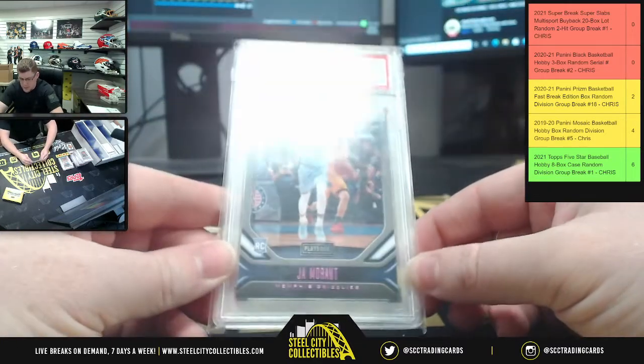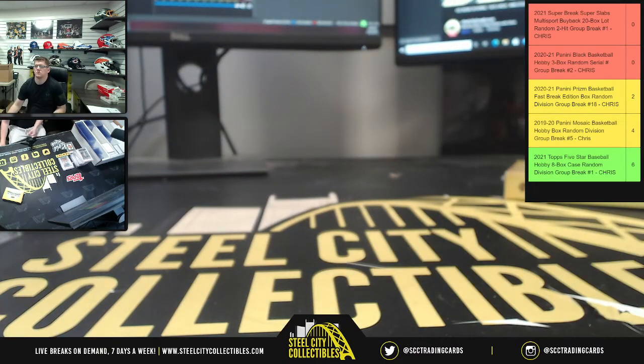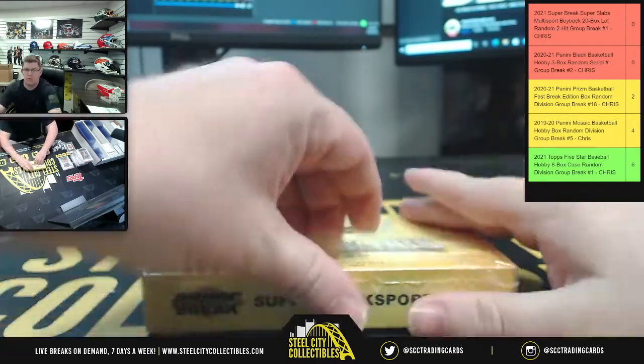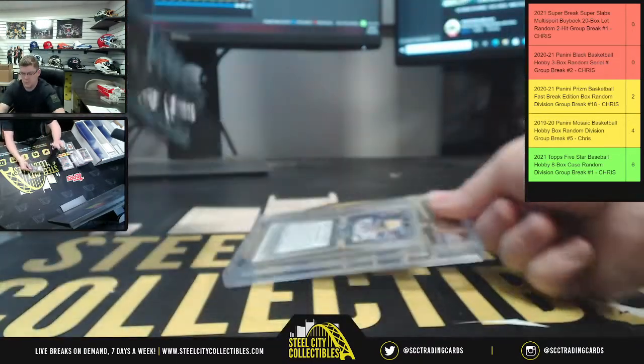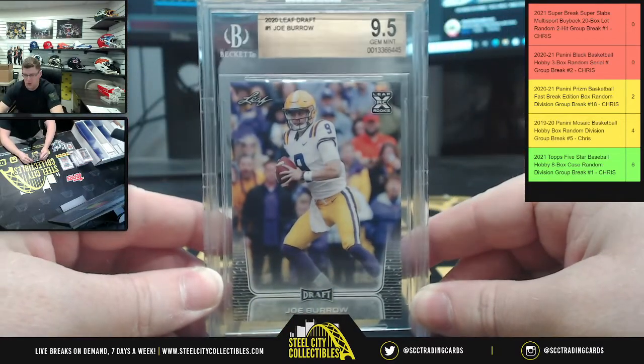PSA 9 mint Ja Morant from 2019 Chronicles. I've only run one previous break of Panini Black Basketball. And last one: PSA 9.5 gem mint Joe Burrow from 2020 Leaf Draft.